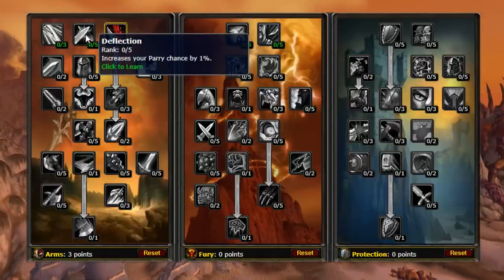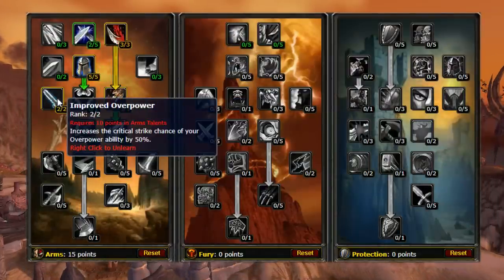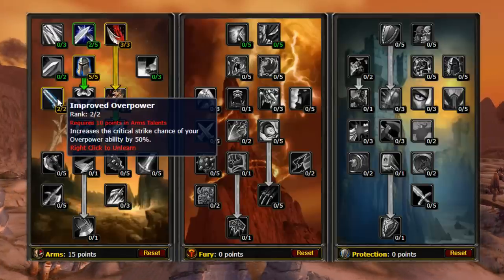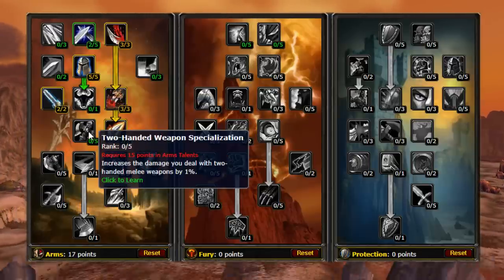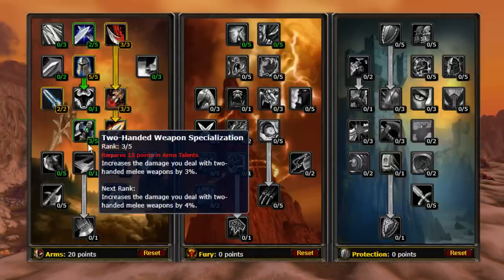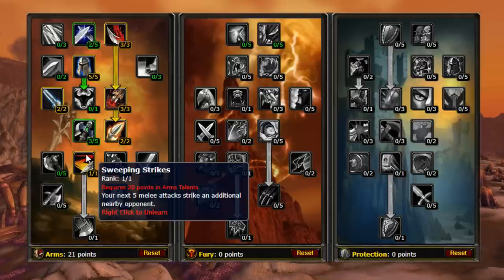From here, we can put two points into Deflection, then five into Tactical Mastery, three into Deep Wounds, followed by two into Improved Overpower. Then we go ahead and take two points into Impale and three points into Two-Handed Weapon Specialization. Then we jump down to Sweeping Strikes, giving you great AoE burst potential.